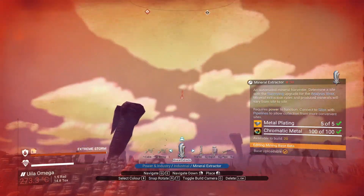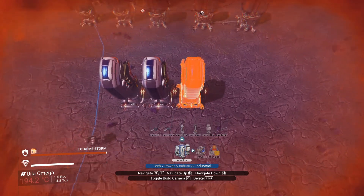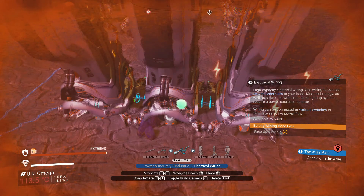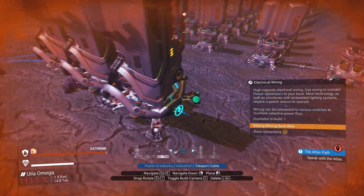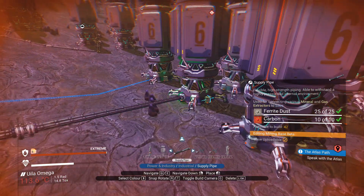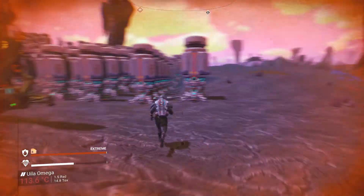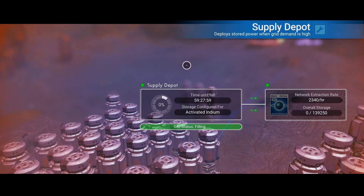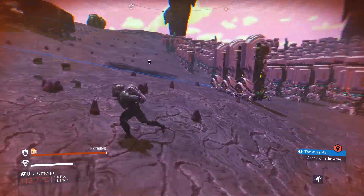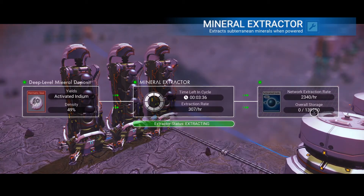You can snap extractors one next to each other. I have actually absolutely foregone the decision that this base is going to be somewhat symmetrical - we're just going to be building things. Let's run a pipe, and let's run an extra pipe. These are 300 an hour, 307 and 315 - it looks like there's more here. Storage is now configured for - that was a huge boost, because that almost doubled our extraction rate. I won't add any more - I think we're fine. This thing's going to be filled up in around two days. That is a lot of indium.